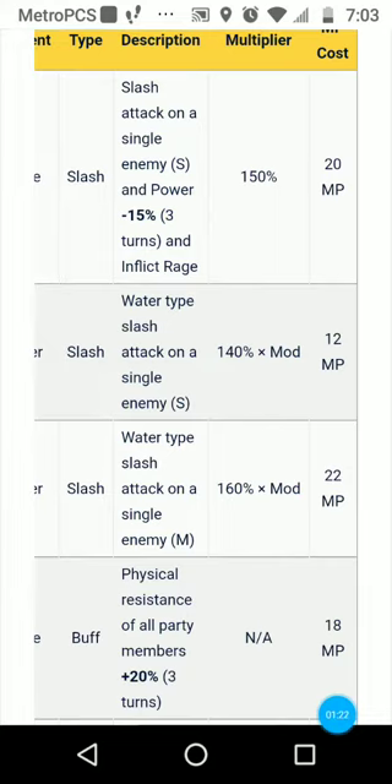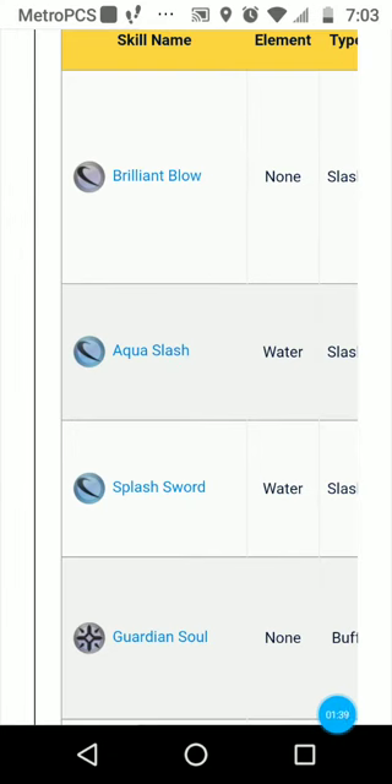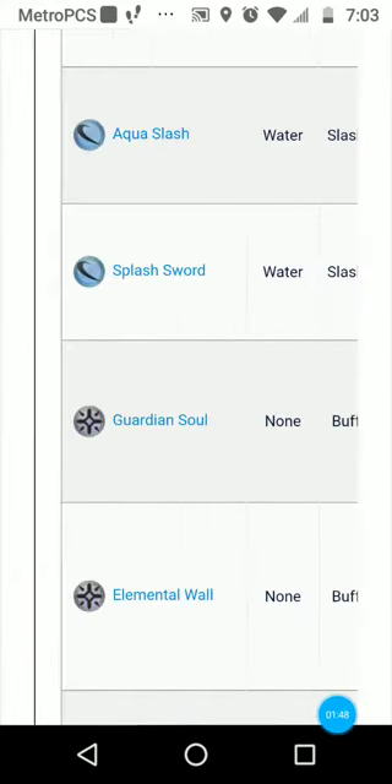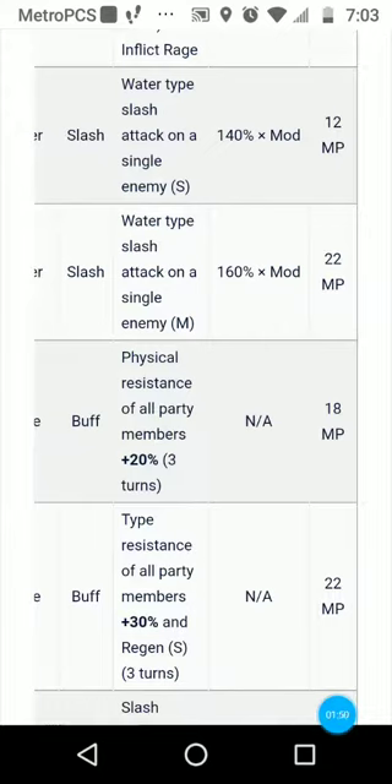A lot of her abilities are just upgrades of the main ability, so I'll skim over those when I come across them. Her Aqua Slash is slash water damage on a single enemy for small damage, and Splash Sword is the exact same thing except it does medium damage instead of small damage.